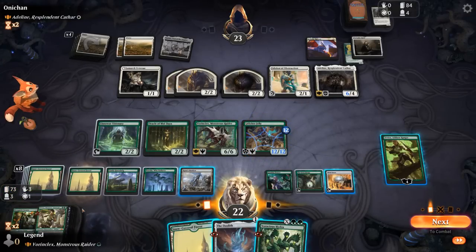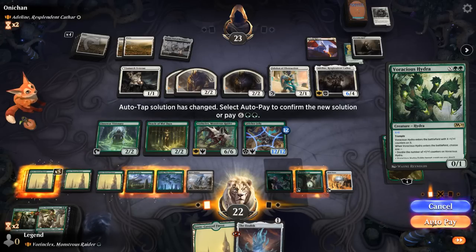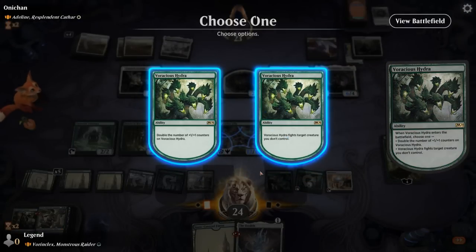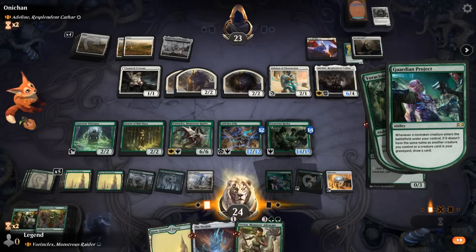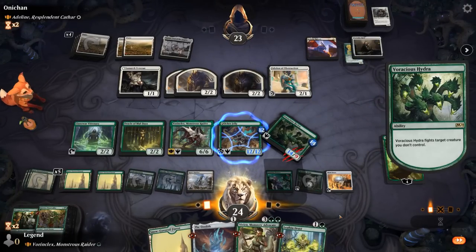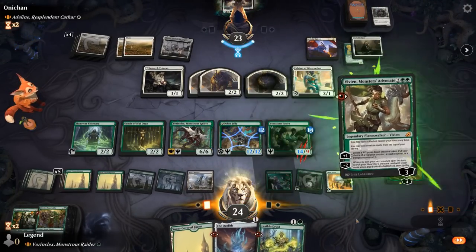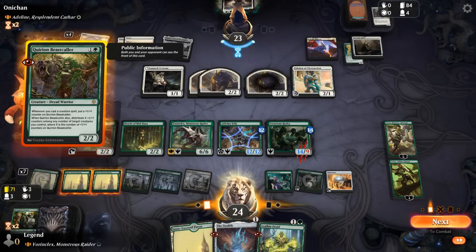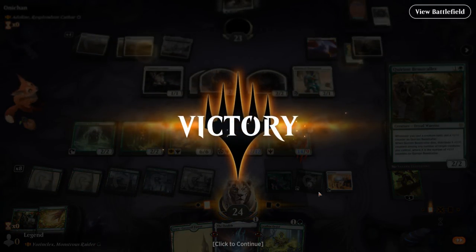Play a couple more lands off the top. A Voracious Hydra for six maybe. Find Adlin, draw into Vivian, draw with Henge, draw with Guardian Project. Play another Vivien — we'll have to pay extra mana to activate because of Eidolon, but we can still afford a Beastcaller first, and our opponent has seen enough.